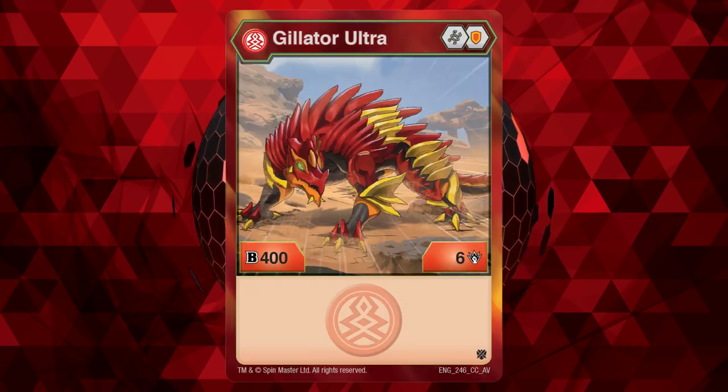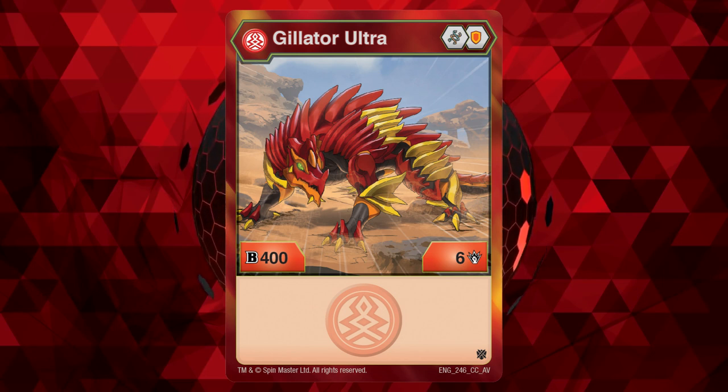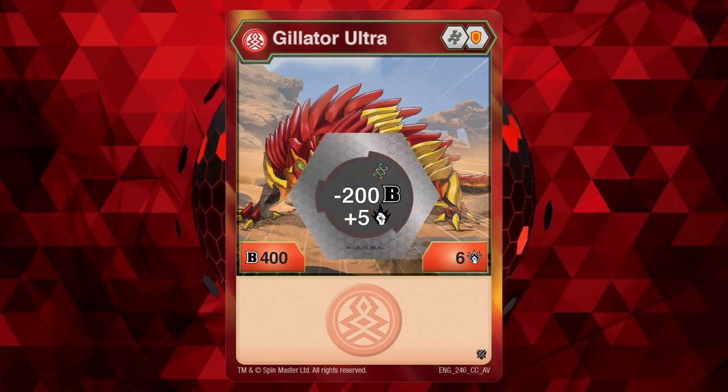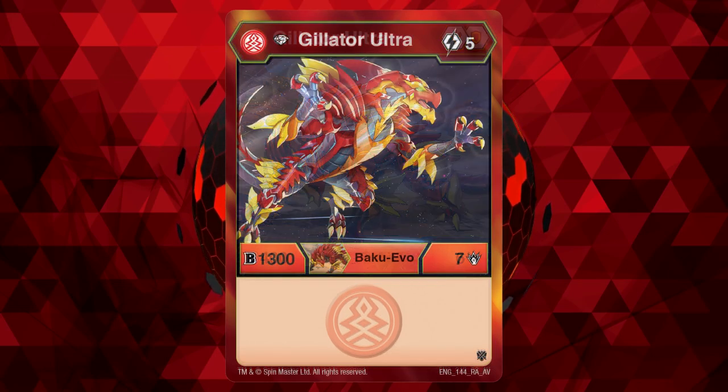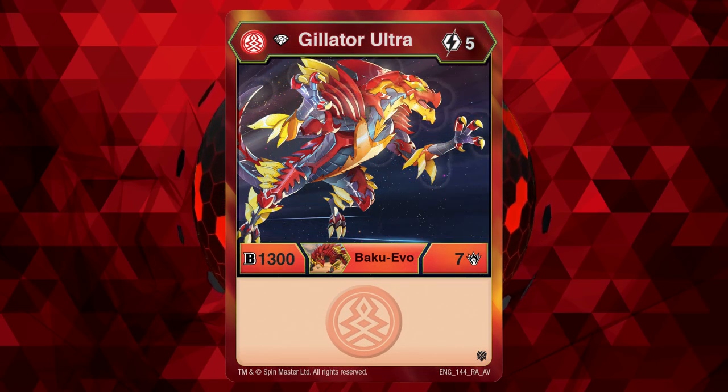Number 2: Pyrus Gilitar Ultra. A nice core lineup of Helix and Shield, along with a stat line of 406. This is the first Gilitar on this list that would actually put up a fight without any core swapping, reaching 11 damage when on the minus 200 plus 5 Helix core. Pyrus Gilitar Ultra also has a 5-cost diamond evolution which bumps the stats up to 1307, which is fine, but with how powerful base form Bakugir can be now, evolutions have to do more to be worth using.